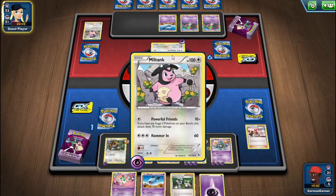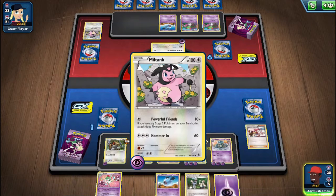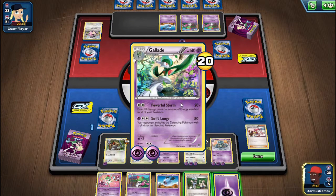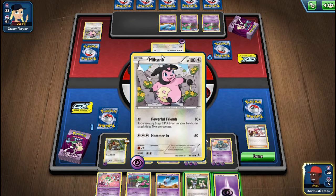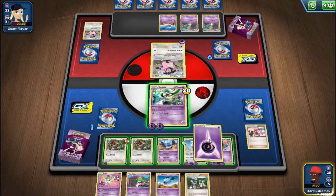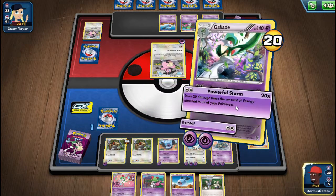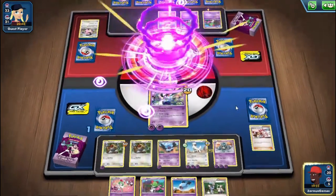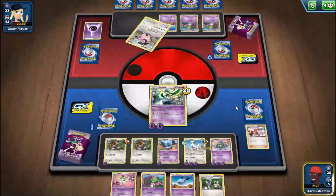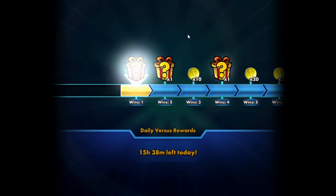She can only use Powerful Friends. Powerful Friends is a good attack but only if you have Gallade, because it can do 70 more damage if she has a Stage 2 Pokemon on the bench. Since she doesn't, it just does 10 damage. I'll put one energy on Sylveon and then use Powerful Storm - and I won! That's my first win.